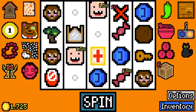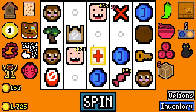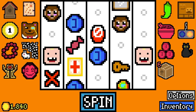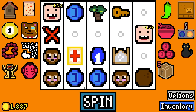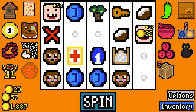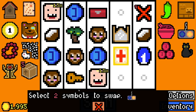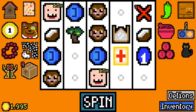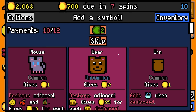I cannot believe it! 163 rolled - I'm gonna go for the lollipop. 109 - I've got a key, let's just add the lock box to get rid of the key because it's driving me mad. Weird build but I am very happy! 700 in 7 spins - that's fine. I'm not gonna swap anything around.